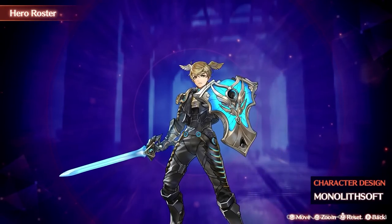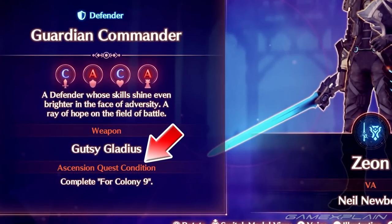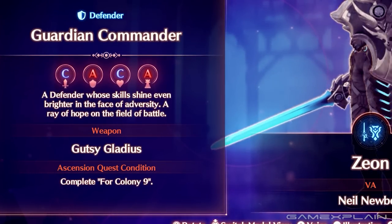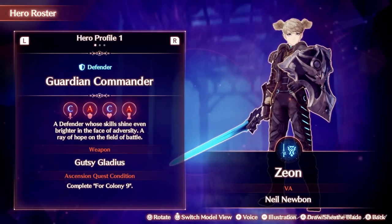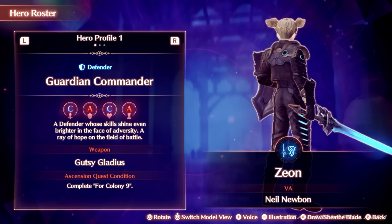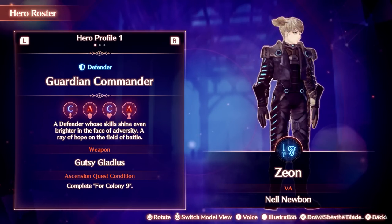This is in the tips video because of the ascension quest condition. In Xeon's case, you must complete the quest for Colony 9. Ascension quests are what allow classes to uncap from rank 10 and reach max rank 20. As you progress through the game, these will change from three question marks to then indicate how to unlock the ascension quest. So definitely make sure to check this menu from time to time, as you won't really get an indicator when it updates.